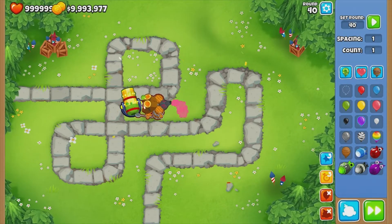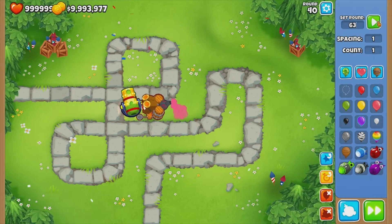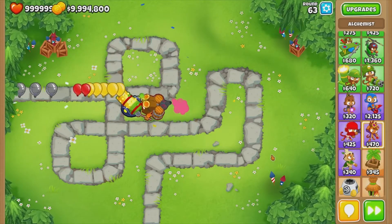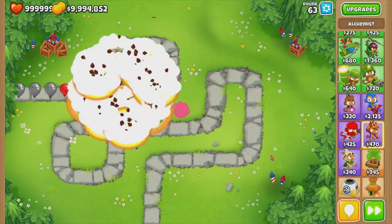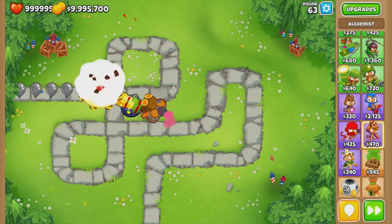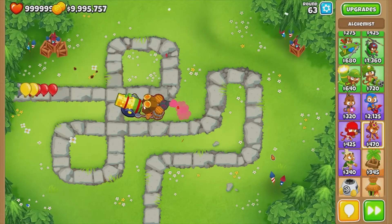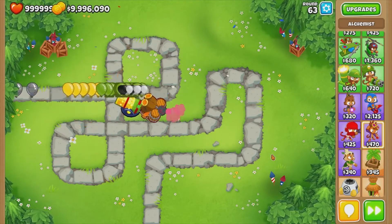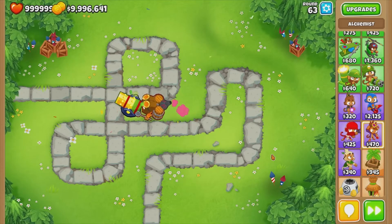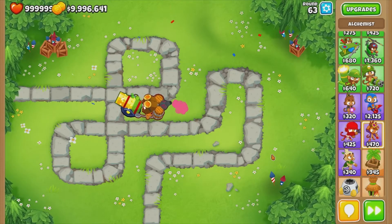Let's try this strategy with round 63. Can you see how easily it's taking this out? This is probably the best strategy I can think of to get rid of ceramics. There you have it — that's the best way to get rid of ceramics for the early game.